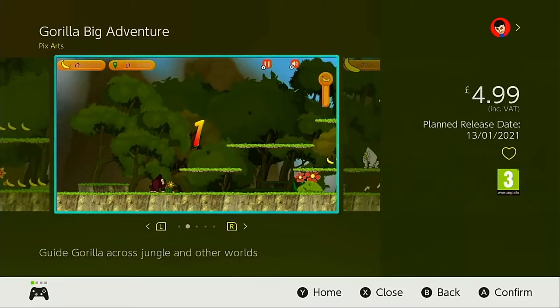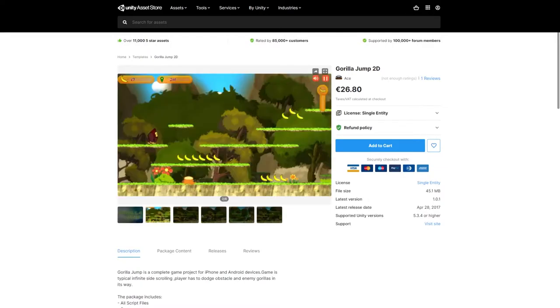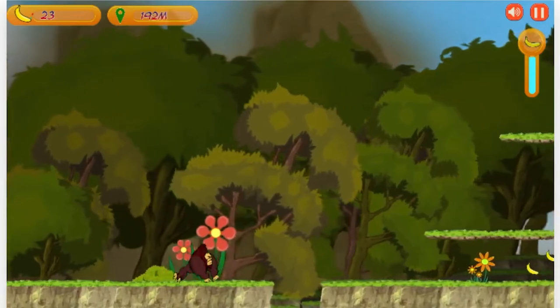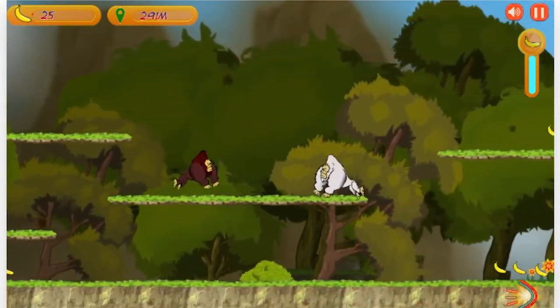Guerrilla Big Adventure is one such game, which can be found on the Unity Asset Store under the title Guerrilla Jump 2D. That's actually a complete game package designed for iPhones and Android devices — your typical endless runner where you jump your gorilla from platform to platform, collecting bananas and avoiding enemies and obstacles as you go.